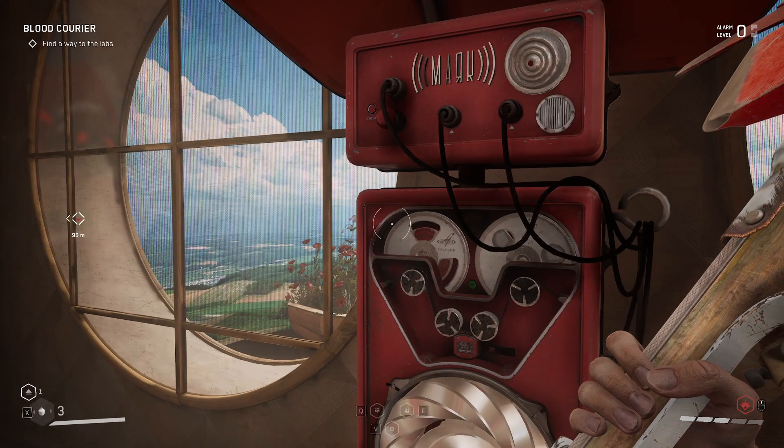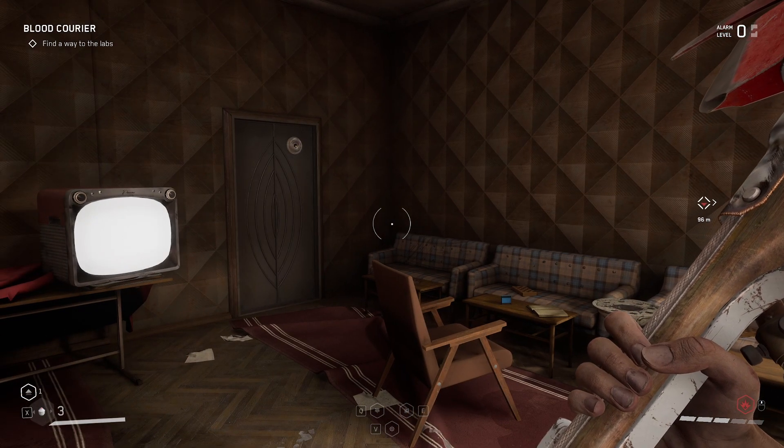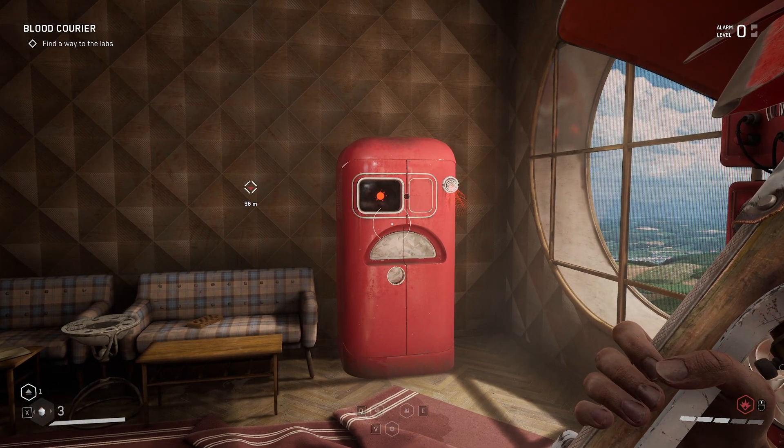Hello and welcome to Atomic Card. I'm Shadow Coast and welcome to the channel. In this video we're going to outline how to get past the medical wing without activating multiple peluches, ideally any of them.